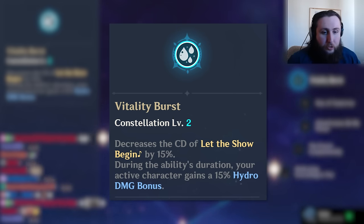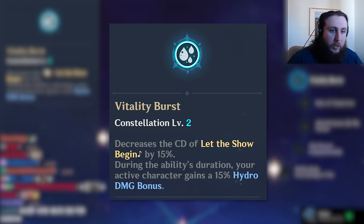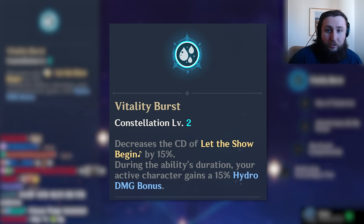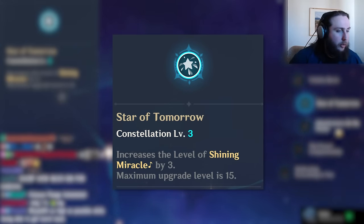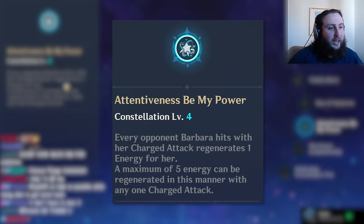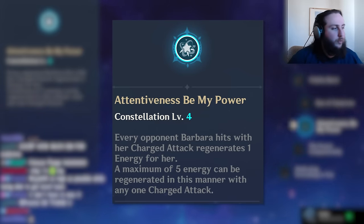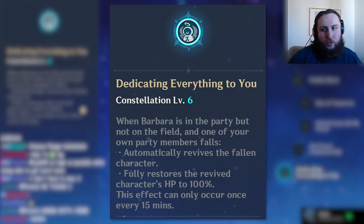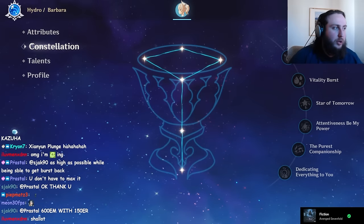The main team where Barbara is actually a reasonable option is Nilou teams, where you want to run her on Sacrificial Fragments. If you have Sac Frags, C2 doesn't matter because you don't want to double-cast your E — you cast your E, proc the Sac Frag, and swap out. C3 increases her burst healing, which doesn't really matter since healers in this game tend to heal enough already. C4 generates energy from charged attacks — completely useless. You get her for free and her constellations don't do much, so her being on a banner is pretty bad.